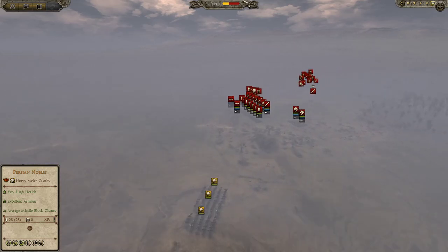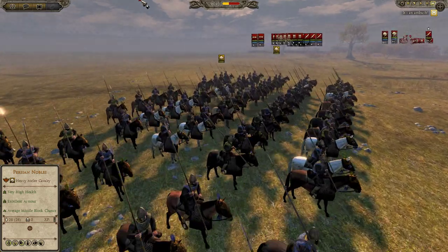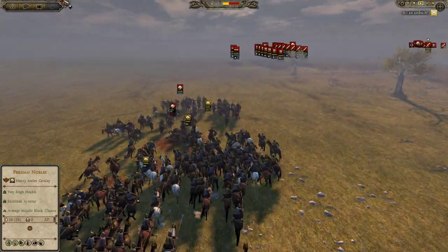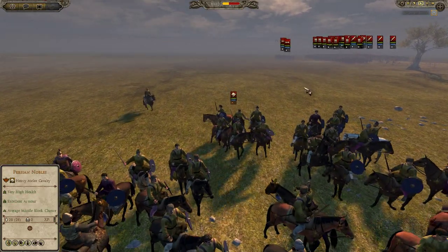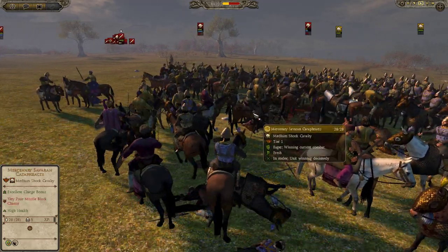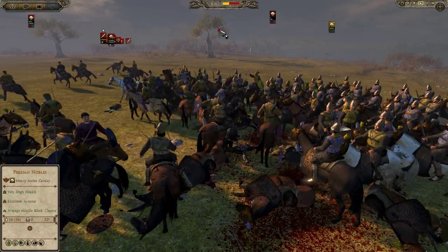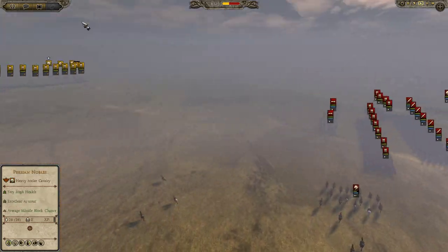You can see the enemy moving forward now that they've spotted my mercenary cataphracts — these are medium shock cavalry. The Romans have decided to send their equites after me. They do outnumber me by about a thousand guys; they've got about 2,000 soldiers and I have about 900.